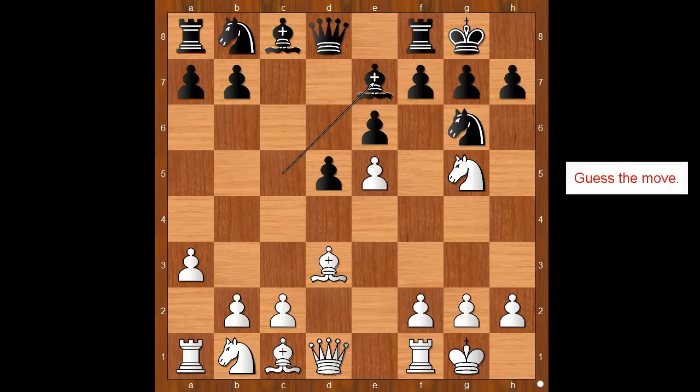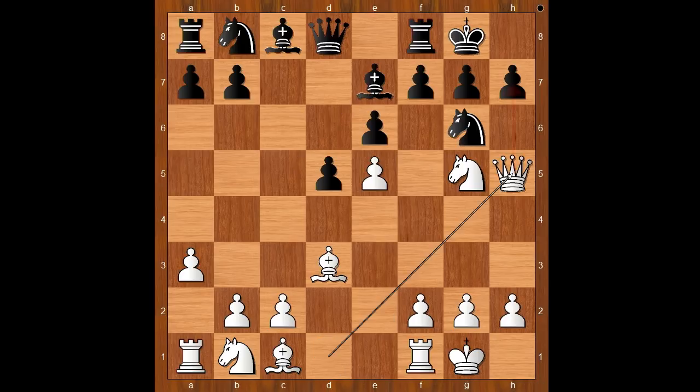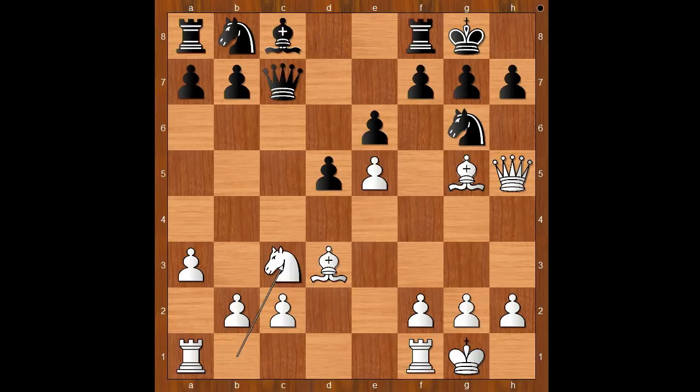Back to our game: bishop to e7, threatening bishop takes knight. White to move. Jeffery Xiong played queen to h5, threatening checkmate. Bishop takes on g5, bishop takes on g5 — attacking the queen. Queen to c7, knight to c3 — white is standing better.